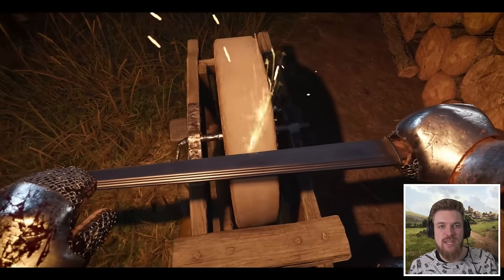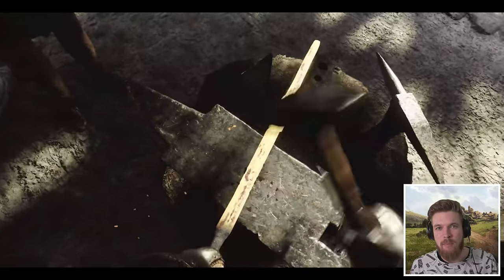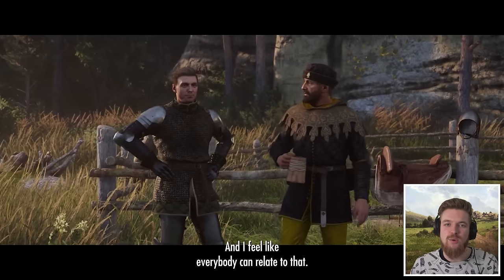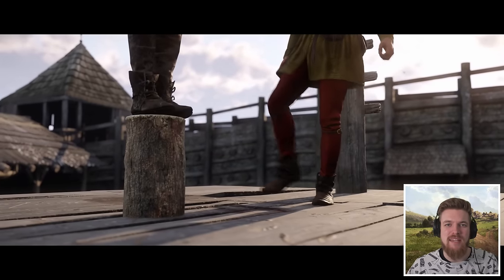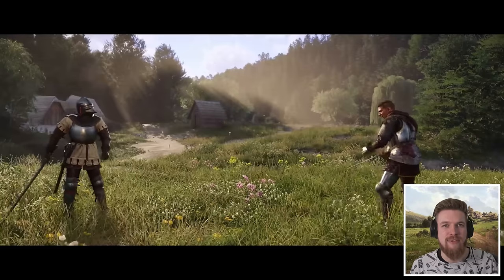In the first game we could sharpen our swords, but now there might actually be a blacksmithing skill because we see Henry hitting his sword on an anvil. Beyond skills, we can also mold Henry into a charismatic diplomat, a dirty thief, or maybe even a noble knight. It's really up to you how you want to play this game and who you want to make Henry become.